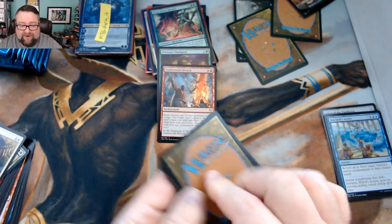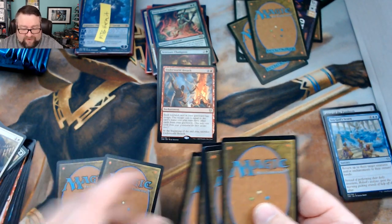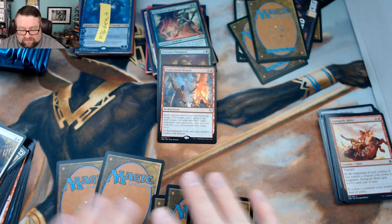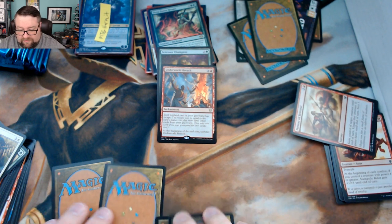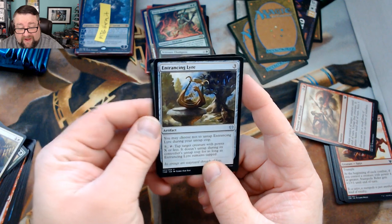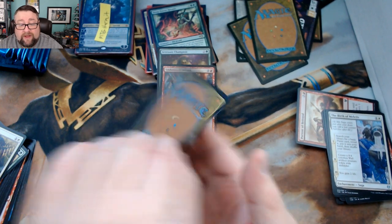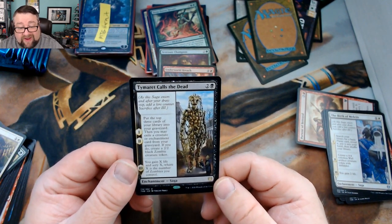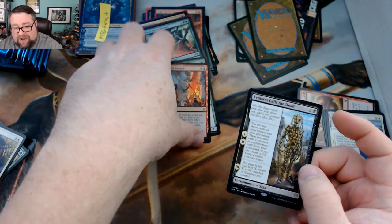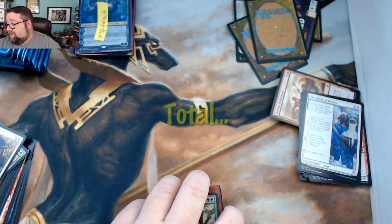Oh man, we are just knocking them out of the park for the patrons, I love this. All right, we got a Nessian Hornbeetle, Entrancing Lyre, and the Birth of Meletis. Your rare is Tymaret, Chosen from Death — I knew what that said, just making sure you're paying attention. Congratulations Kevin, those are not some bad pulls.